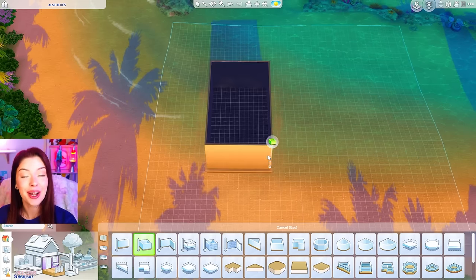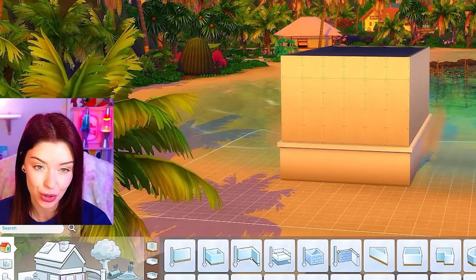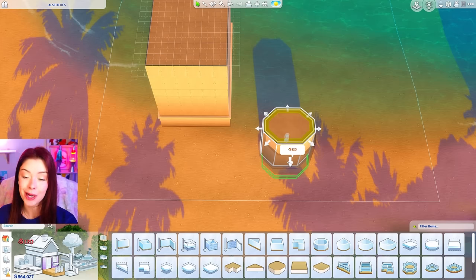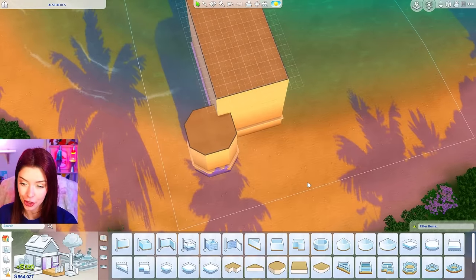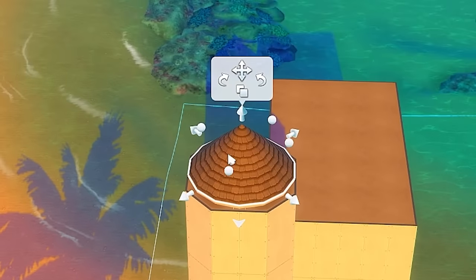We're going to be building townhouses today, and normally when we do this challenge we would do it building apartments in San Myshuno, but today we got to do the exterior too. I want this front part to look like a lighthouse so I'm taking my octagon room, I've expanded it a little bit, and I'm gonna try and attach it right on here. We're gonna bring that shape all the way up to the top and put a round roof on there.